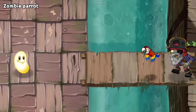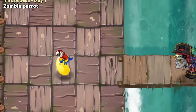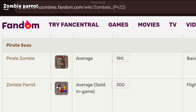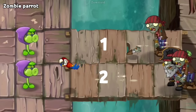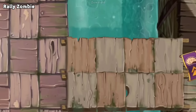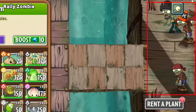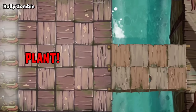Now talking about Zombie Parrot — this is somewhat similar to the fact about Imp. A Zombie Parrot is just a small zombie that can steal plants, like Bungee did in the first game. If you look closely at its health, it is literally tougher than a regular zombie, even though it is smaller. Almost forgot the Rally Zombie. Rally Zombie and Flag Zombie don't have any difference at all — Rally Zombie is just an enhanced version of it. You can't actually tell if there is a Rally Zombie in a level, because you cannot see it in the seed selection screen.